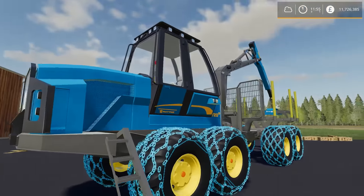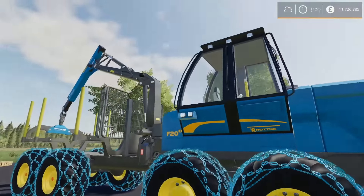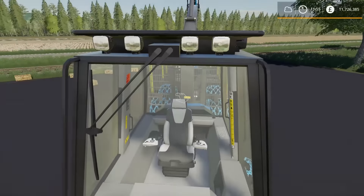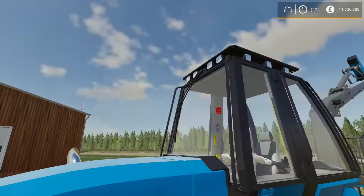Up next we have a piece of forestry equipment - the Raton F20D. This is 340,000 to 350,000 depending on which options you go with. Some of the options include an engine upgrade, and chain options for various tire setups, as always with this style of equipment.